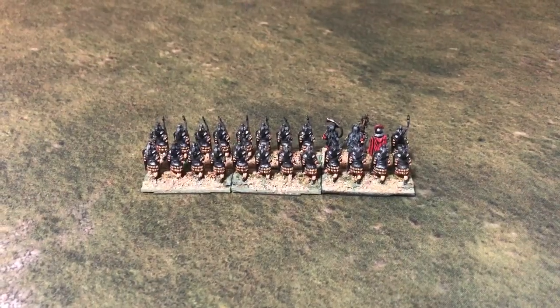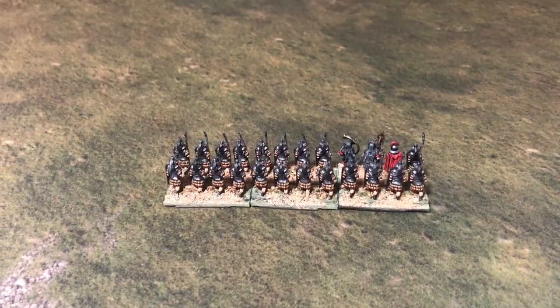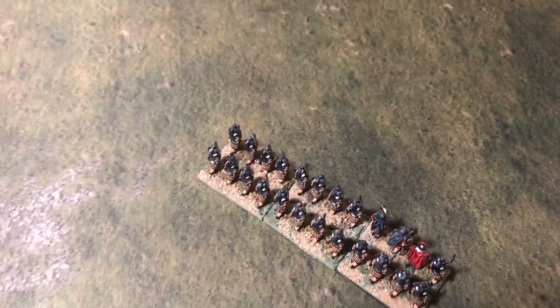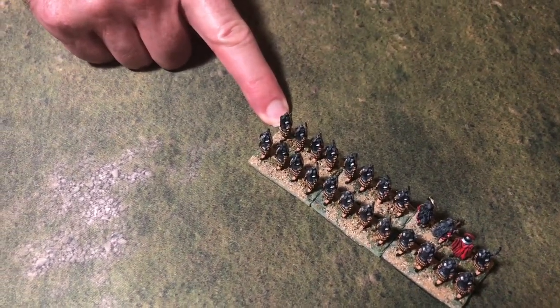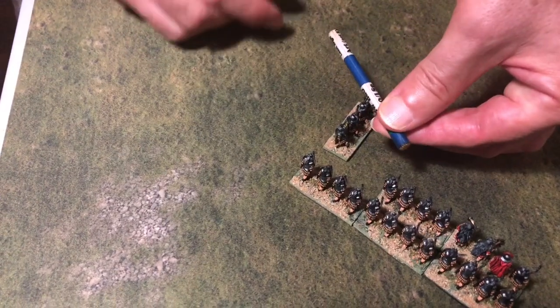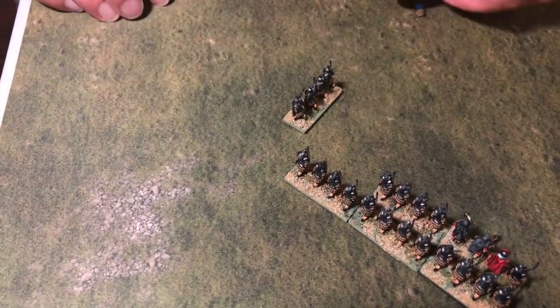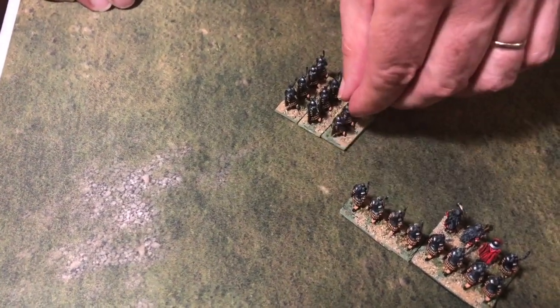The second way to move from line into column is for your lead element to pivot around its front corner up to 90 degrees. In this case I'm going to pivot around this element's front corner — he goes the full 90 degrees and still has to make his full move, so the full move ends up there. The other elements will fall in behind as in the first example.